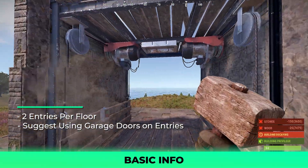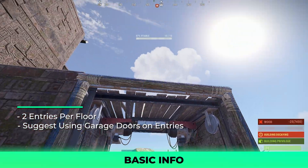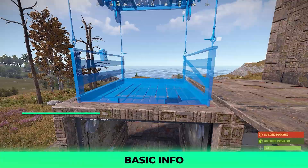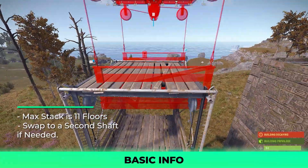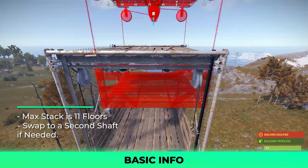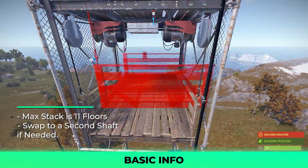Walls and door frames can be utilized as protection while in the elevator. I suggest garage doors on any entry to the elevator. The max amount you can stack is currently 11, before needing to add another column elsewhere in the base. This used to be 6, but they've since changed it. This should be plenty for most bases.